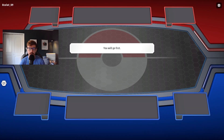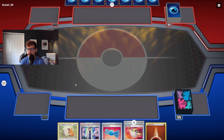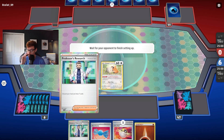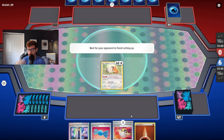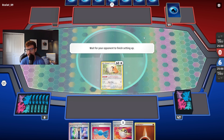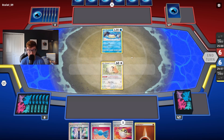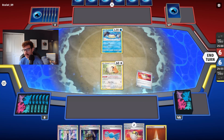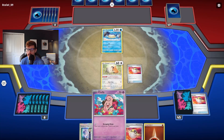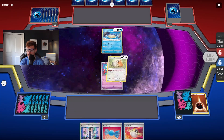We hit tails and we're going first. Let's see if we can get a really good opening hand — I actually kind of want Cleffa. We don't get Cleffa; we get a Bidoof and three Ultra Balls. Researching away three Ultra Balls and Rare Candy feels kind of bad, so I'm not sure I want to do that. It looks like we're facing a Water deck, so our Tyranitar might have the typing advantage again. Let's Ultra Ball away the Boss's Orders and an Ultra Ball and just grab Cleffa.